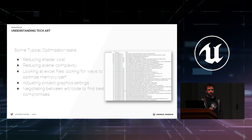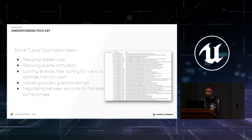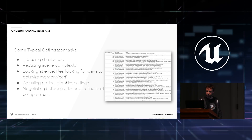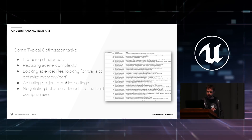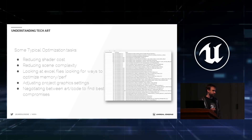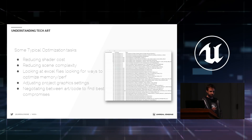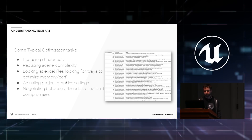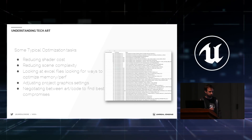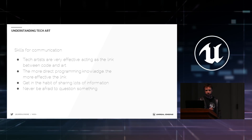15 years ago you could look at a scene in wireframe and say this level has 250 polygons — what happened? Whereas now, that's probably the polygon count for one single static mesh's lowest LOD. There are many more areas where problems can appear because of the complexity. Adjusting project graphics settings requires knowing the difference between platforms — Xbox One vs. One X vs. PS4 Neo — so you understand what each device should handle. Profiling means learning tools like RenderDoc, or Pix for Xbox, to look at scene captures and figure out why things are slow.